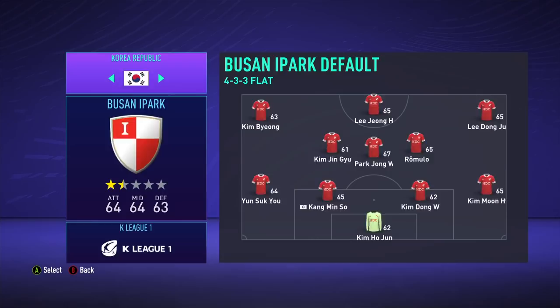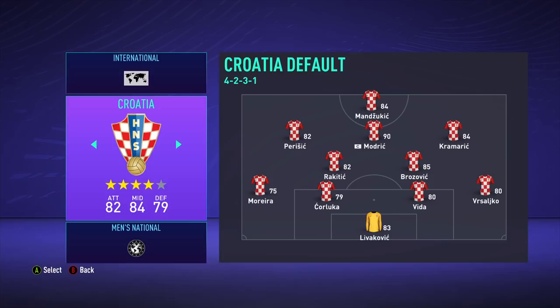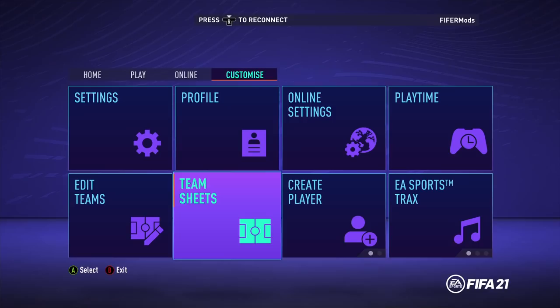And then in team sheets we can see some new added teams. Obviously there's England, but we can see a new team like Croatia with all of its players including Modric, Livakovic, et cetera. Now if you don't get the new faces or whatever, try reinstalling the squad file. But there is another way to get new faces — if you have your own custom squad file or an existing career that wasn't started with the mod, you can use the cheat engine and Lua scripts.